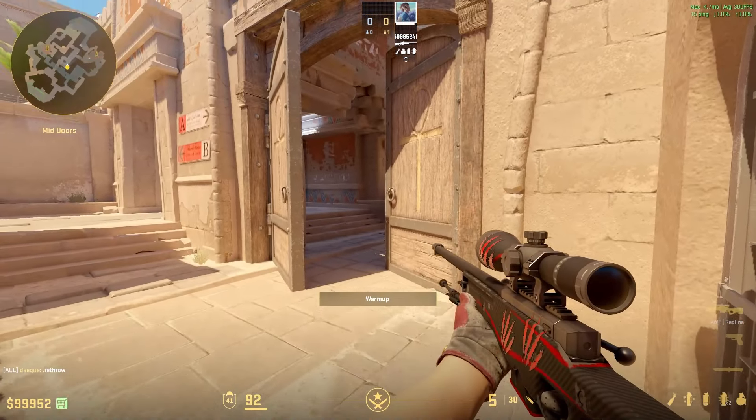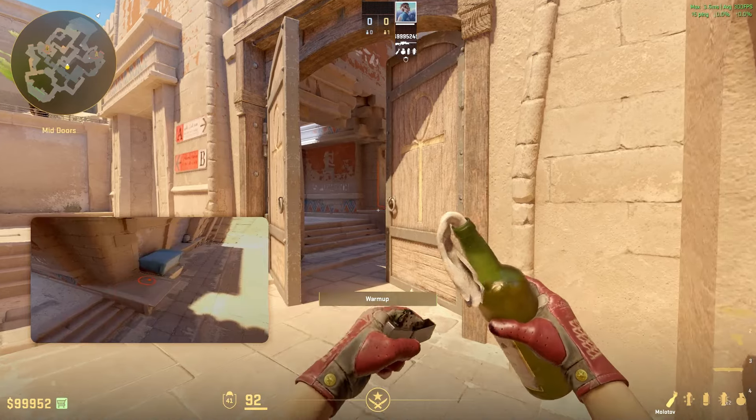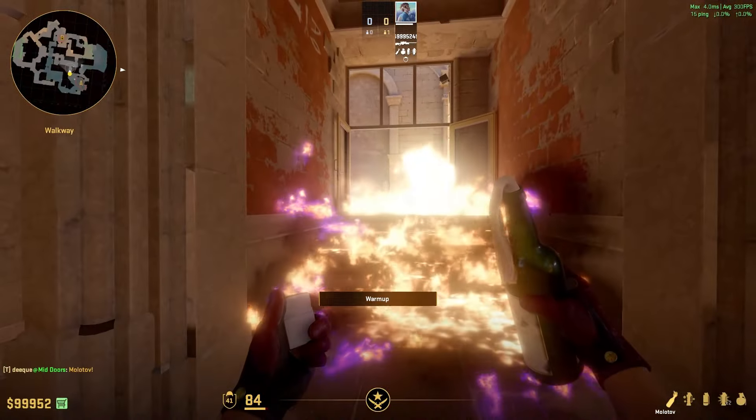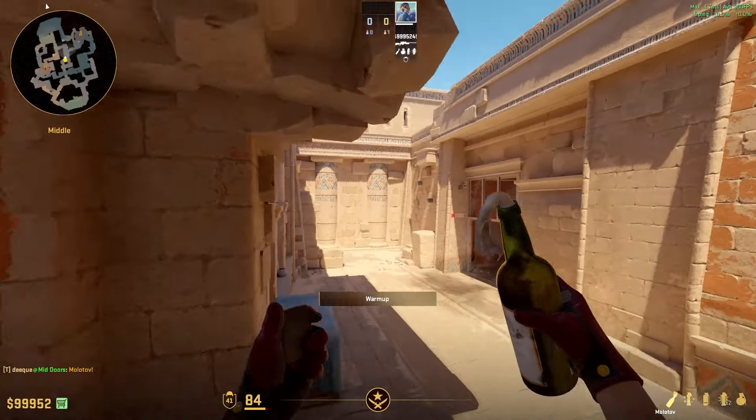Then you want the guy to go closer into the middle right here. When he's standing in this corner, aim at the gap down here as shown, then step forward and jump-throw. This molly will land perfectly in camera and force anybody who's playing camera all the way back. With this molly and smoke, you should be able to pretty safely take mid control.